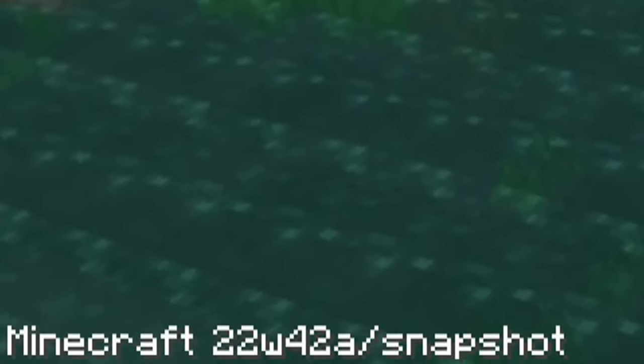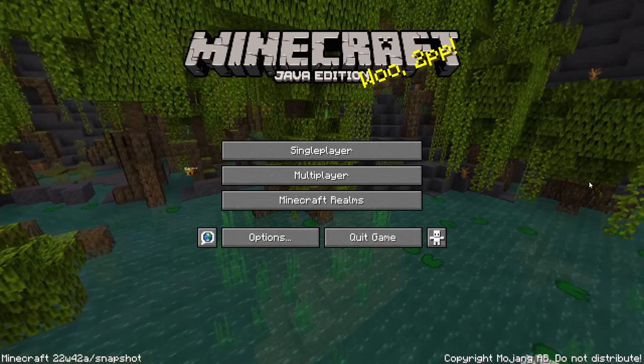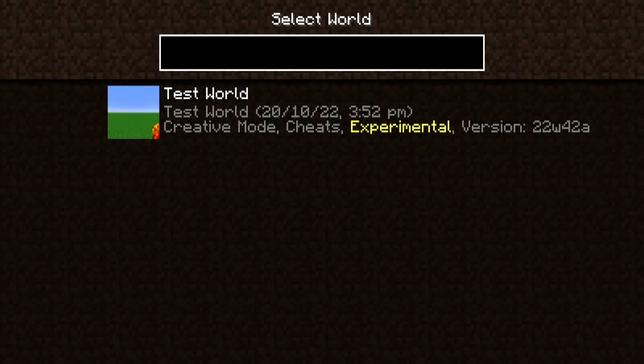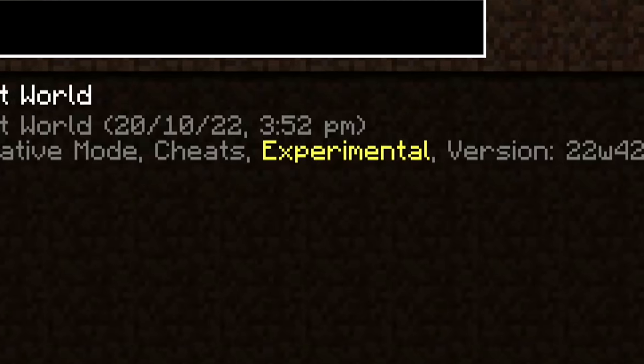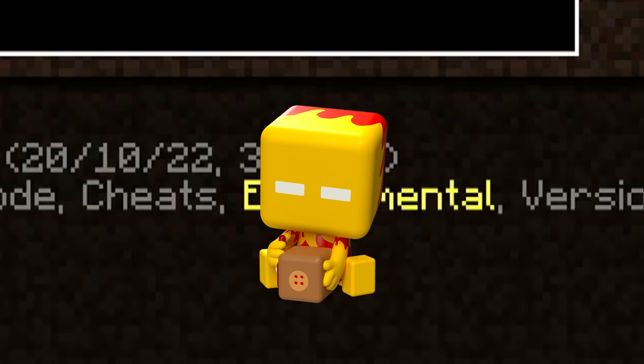Snapshot 22w42a. This may be one of the biggest snapshots we've gotten for a very long time. First of all, a lot of people had questions about this. This doesn't operate as your regular snapshot — you cannot toggle the snapshot features in existing worlds unless you did what I did, which is kind of dumb and not recommended, but I did it anyway because I'm PhoenixSC.